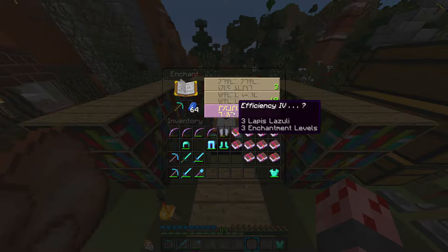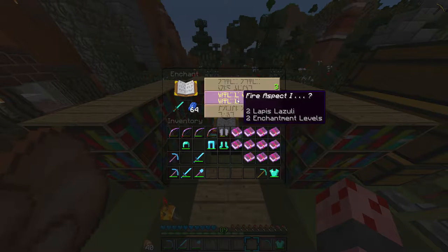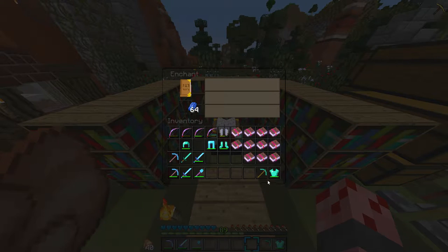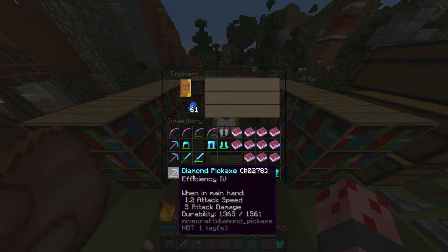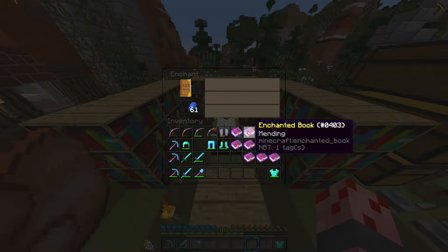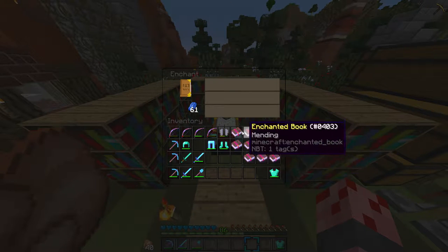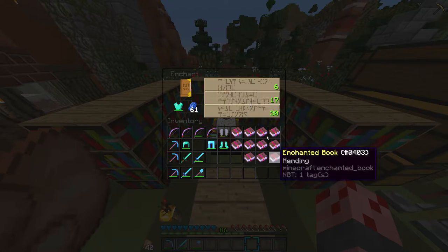Let's see here — already got a Knockback. What should we start with? I think we should start with this Efficiency 4. Wow, that sucks. I got so many Mending books it's not even funny — this is going on all of our tools, weapons, and armor.